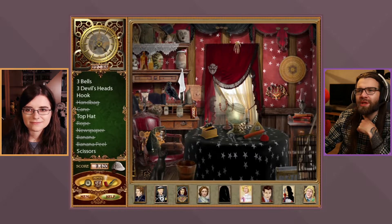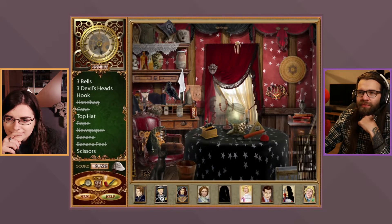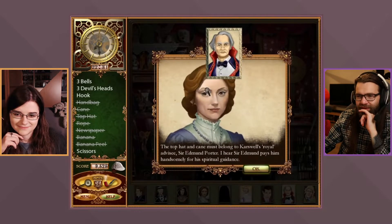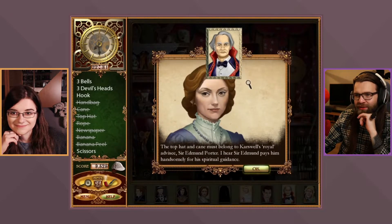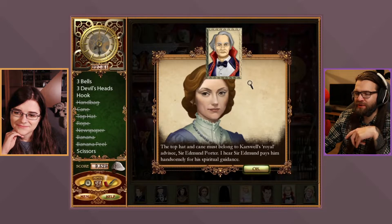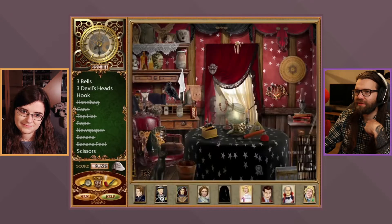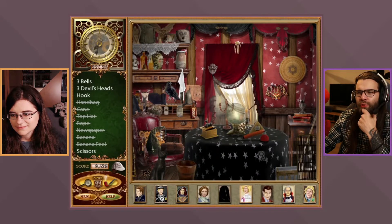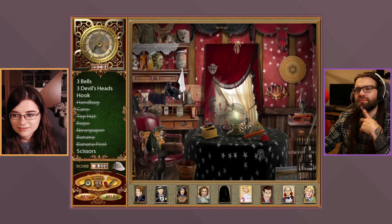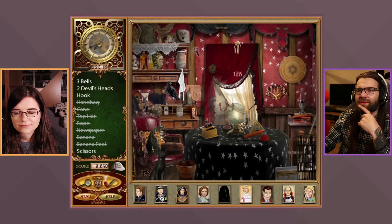They find handbags belonging to Lady Alice Porter, wife of millionaire Sir Edmund Porter — she follows the great Carswell to all of his séances. Also found: scissors, three bells, and a top hat and cane that must belong to Carswell's royal advisee Sir Edmund Porter, who pays Carswell handsomely for spiritual guidance. Then a hook, and more scissors.